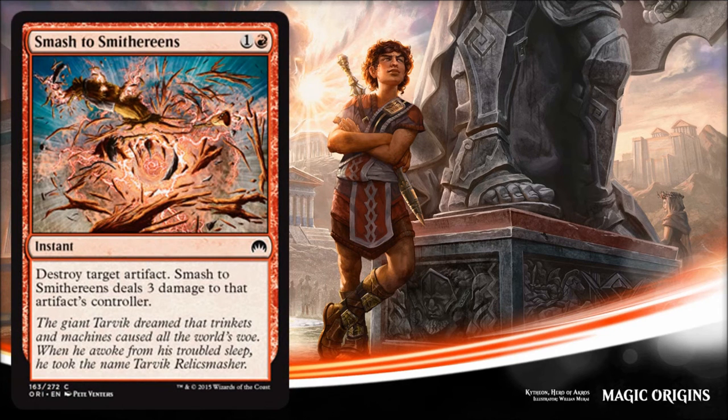Next reprint is Smash to Smithereens — this costs two and it's an instant: destroy target artifact, and Smash to Smithereens deals three damage to that artifact's controller. This card is crazy in Modern Masters Limited and I think it's going to be pretty strong in this environment too. Anyone playing those Thopter tokens can get hit by this, and there are also some good artifact creatures and a little equipment floating around. So this is probably main-deckable in most cases, but we'll have a better estimation once we see the full set spoiler.